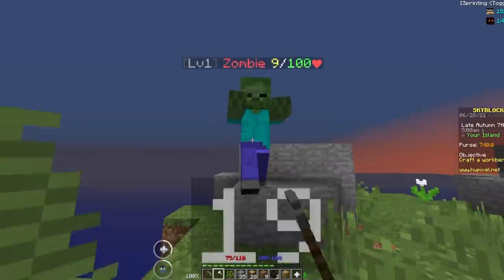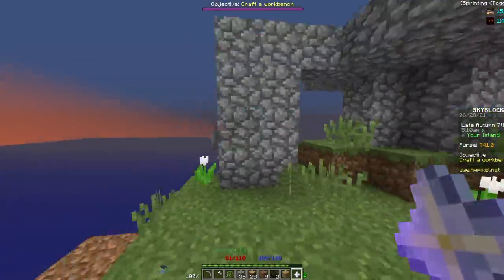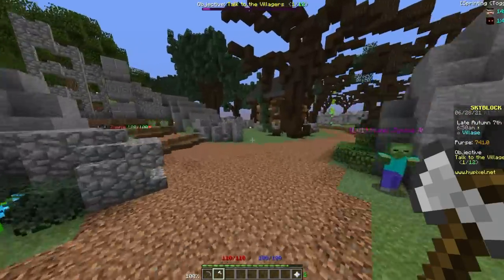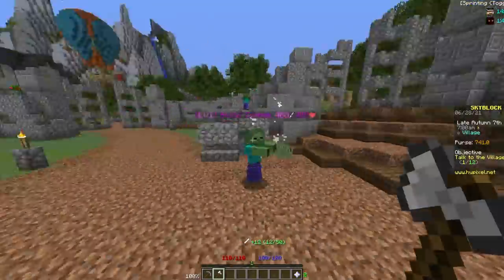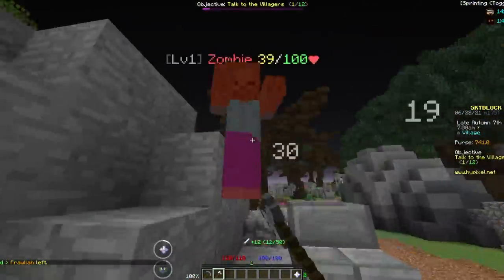And a zombie to kill, and it again gave me zero XP. I need to do some testing on combat to find out why I'm not getting any XP. I'm using minions because their blocks give XP when you break them — you can't just place a log down, then break it for XP, and keep doing that. So now I'm going to kill a bunch of zombies to get the zombie minion to see if enemies spawned by my minions give XP on my island.